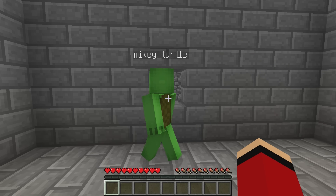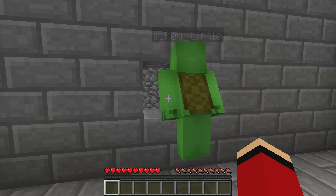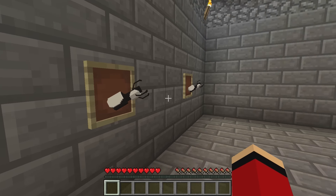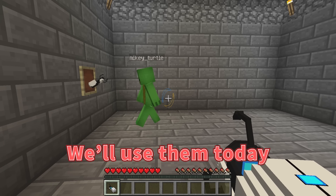You're right. Let's escape. The window's too small. What now? Don't worry, we can still escape. There's no way we can fit. There's still hope. Check these weapons out — they're called portal guns. We'll use them today.